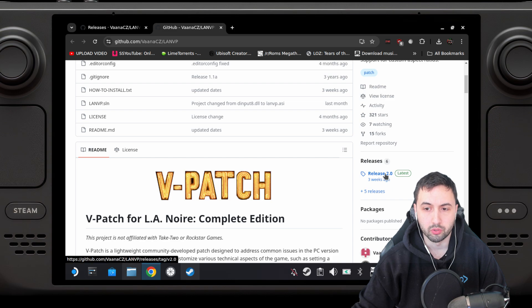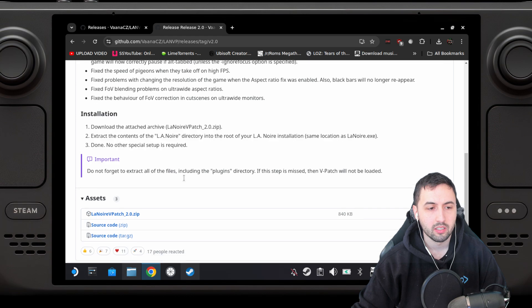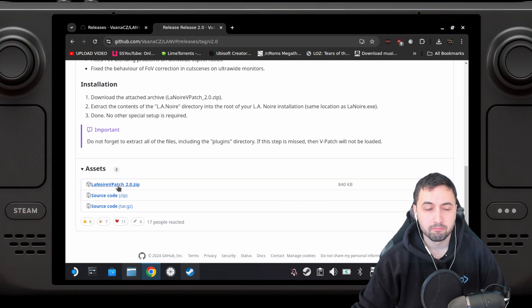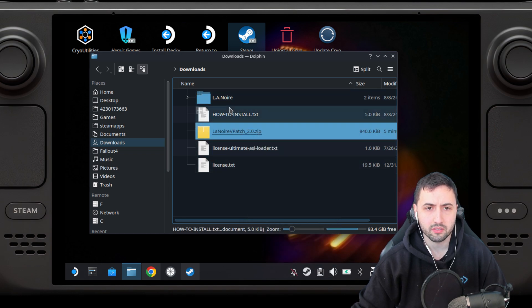First of all, go to Release 2.0 — I'm going to give you a direct link in the description. Click there to download the zip file. After downloading the zip file, extract it and you'll have all the contents. Go inside the L.A. Noire folder.